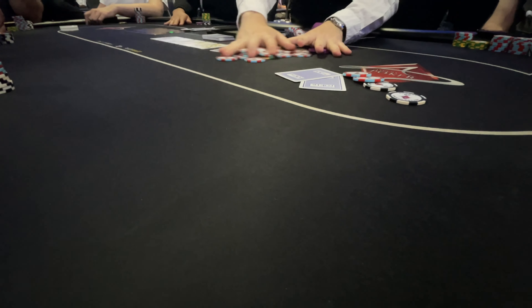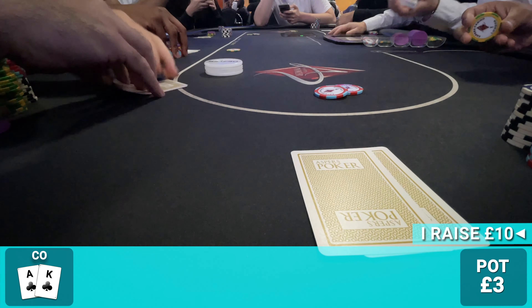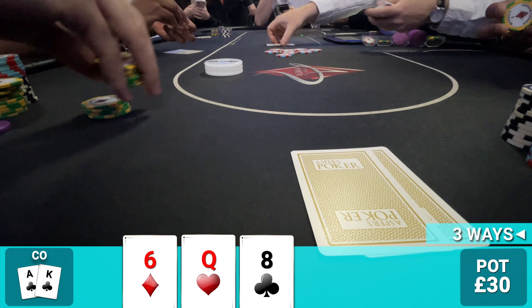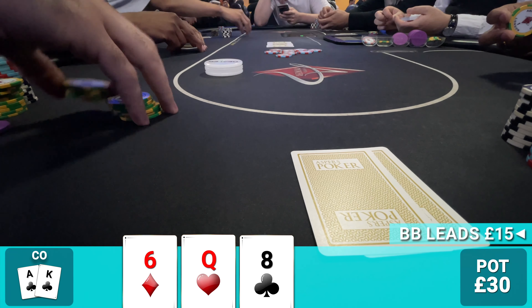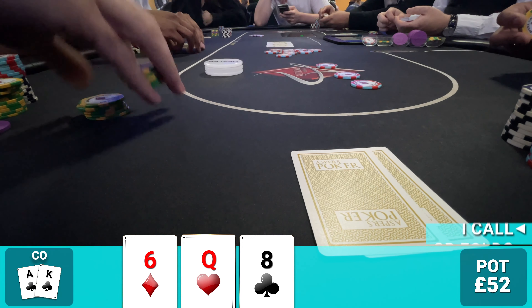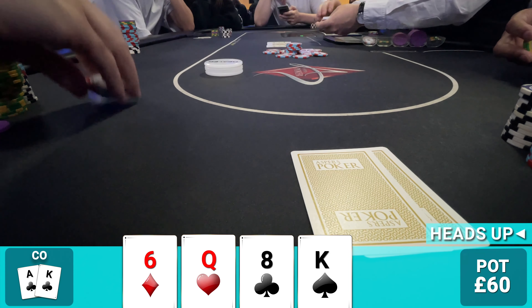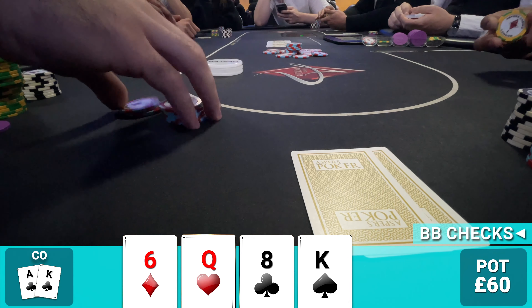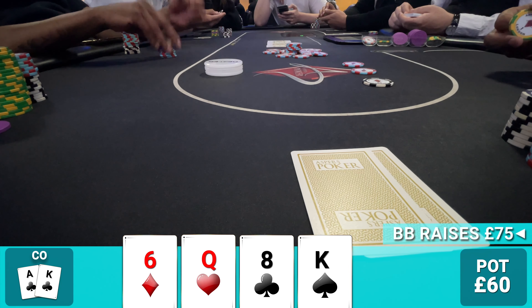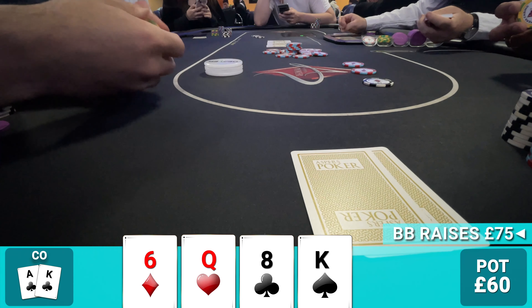Good fold. About an hour later we pick up ace-king of clubs. With one limper in front I raise to £10 in the cutoff, only the blinds call, and we go three ways in position to six-queen-eight rainbow. We miss pretty badly. Small blind checks but big blind leads for £15. Big blind seems like a new recreational player. All I have is two overs and a backdoor draw — I make a questionable call, ready to give up if unimproved. But we do improve when the king of spades comes. Big blind slows down and checks, so it's a pretty easy decision to lead out for £35 targeting his queen-x combos. After just ten seconds he check-raises to £75.